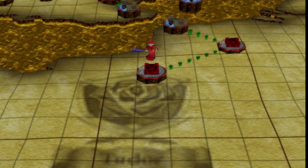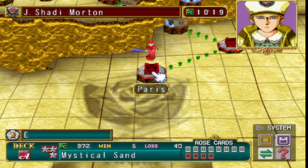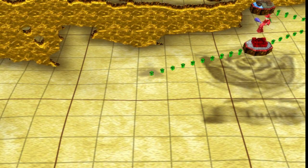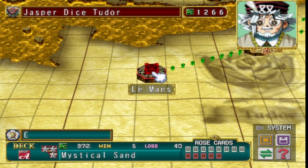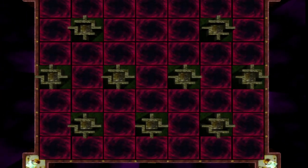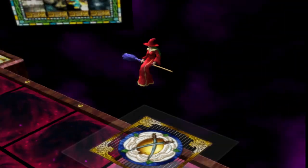Next up is Jasper Dice Tudor, who I think is similarly not that hard. Shadi is usually not hard, only maybe tricky if he gets a Molten Behemoth off early. Sometimes you just have a shitty deck. Jasper Dice Tudor has a decent couple of trap cards and some ways to spellbound you. He does have one pretty dangerous monster - Cosmo Queen - but I think he only has one copy of that.